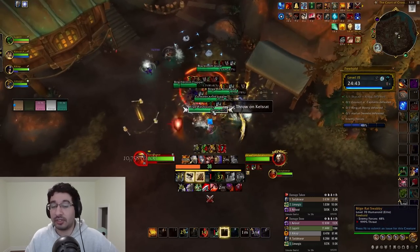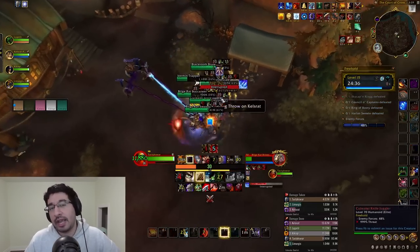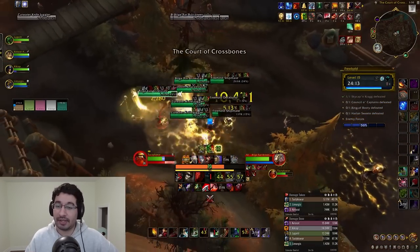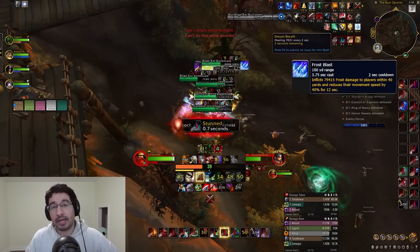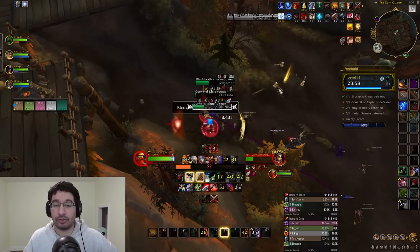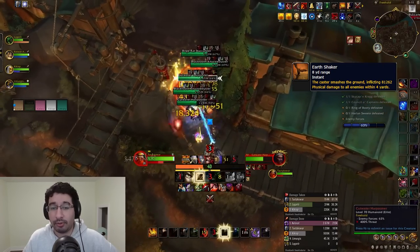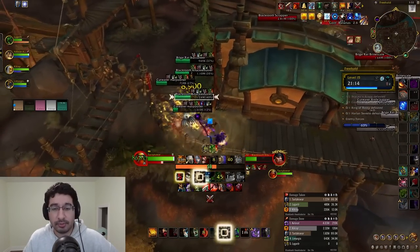Moving towards the boss area, there are a few more mobs. Cutwater Knife Jugglers have a single ability, Ricocheting Throw, which is stoppable though the cast is quite fast. It shoots a physical dagger at a random player that bounces to nearby players, so maintain a little spread or try and stop the cast. Bilge Rat Brinescales have two casts: Water Bolt, a random target frost hit to interrupt; and Frost Blast, a random targeted frontal cone that is both kickable and stoppable — this is very lethal, so make sure this cast never goes off.